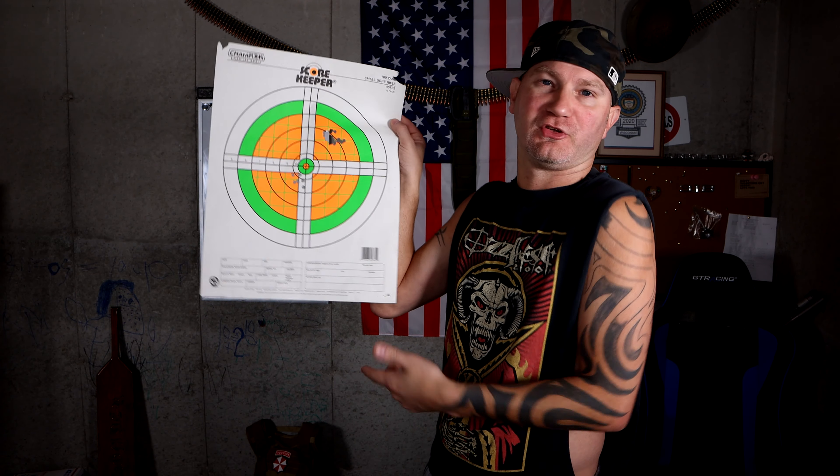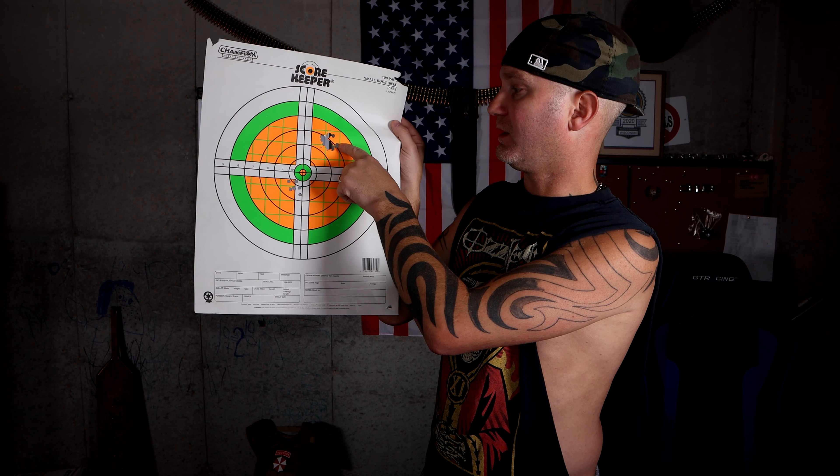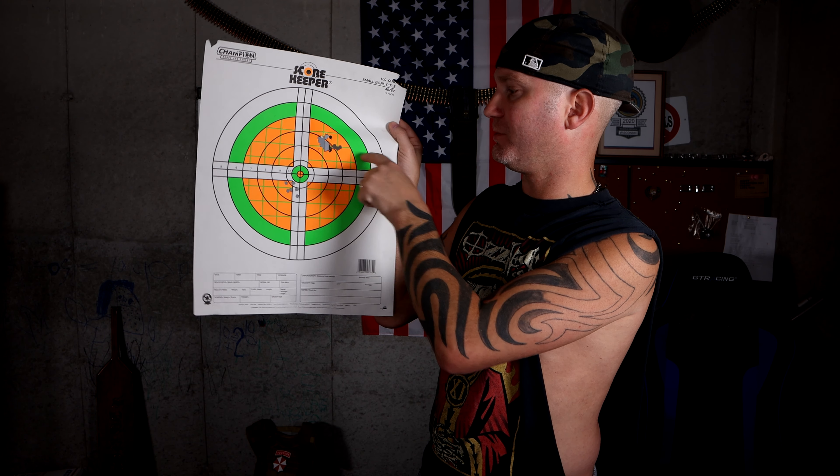Also in load development — if you're developing a load, go with the longer string so you can see how the ammunition performs as the temperature changes. You want to load a cartridge that isn't going to change drastically with just a little bit of temp increase. And if it does, you need to either make the load hotter or colder. I picked a bad charge — I should have gone a little bit hotter or a little bit colder.